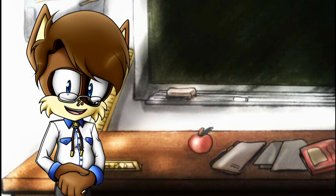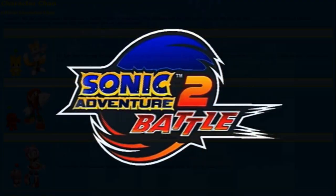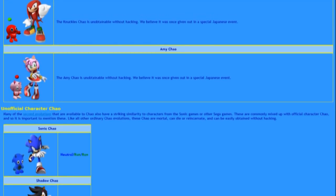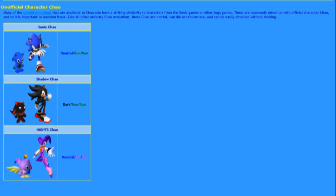In this class, we're gonna learn how to raise a certain type of Chao. Now back on my parents' farm, we had all kinds of chow, but in Sonic Adventure 2 Battle, you can raise what are called character Chao, that look a whole lot like a character in the game. So we're gonna be focusing on how to raise a Chao that looks like Sonic.